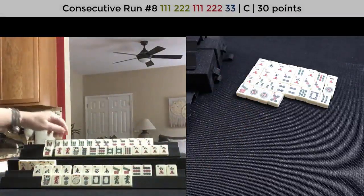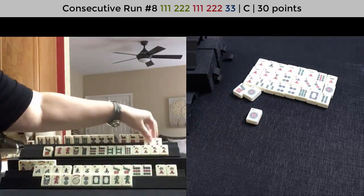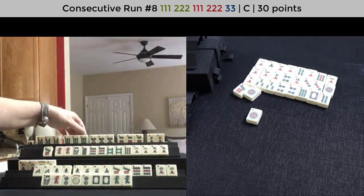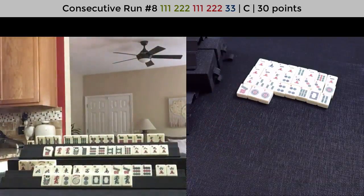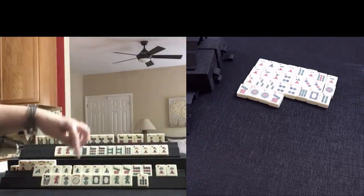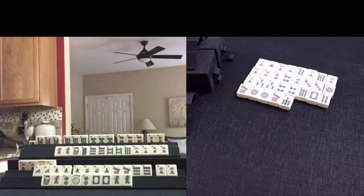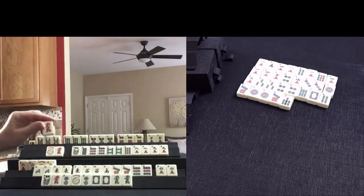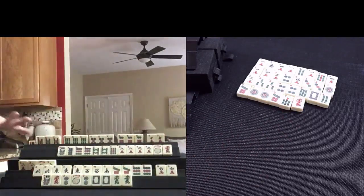That would be Mahjong on a pure hand, and I would take it. That's a 60-point hand. Concealed: 5, 6, 5, 6, 7. Now let's discard 7 dot. 7 dot, 7 bam. Up here — we need flower and 8 dot. Let's discard the red dragon. I think we're really close to that pair hand; I think I would keep going.